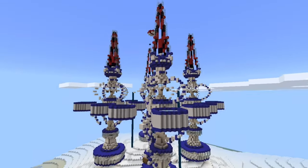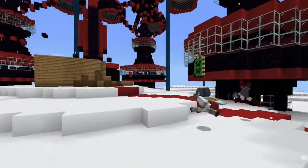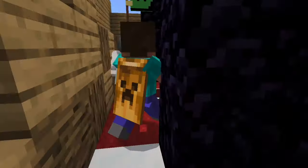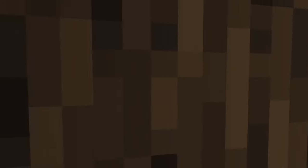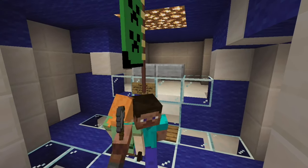Now for Capture the Flag — it is kind of the same idea, except there is a flag. And when you get the flag, it'll appear over your head. This targets you, and now the other team will try to get you and get the flag back. If you manage to get the flag back to your base, right-click the pressure plate to give your team the points.